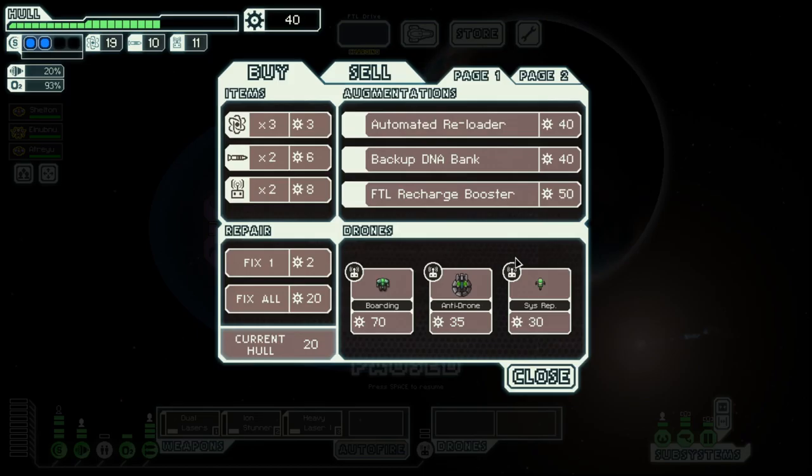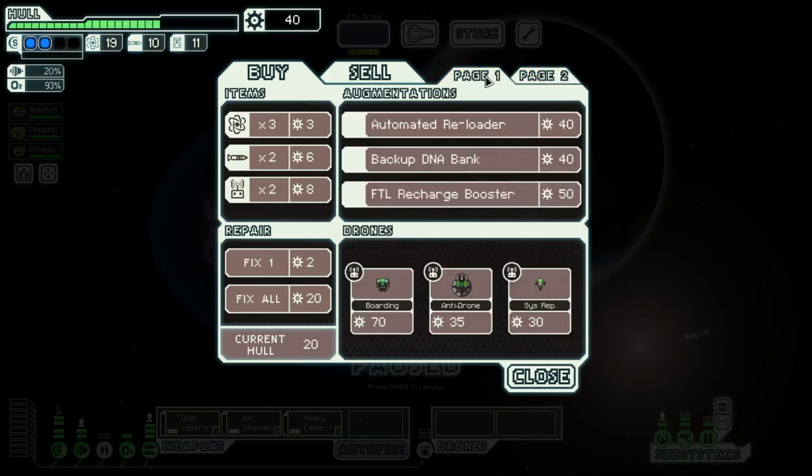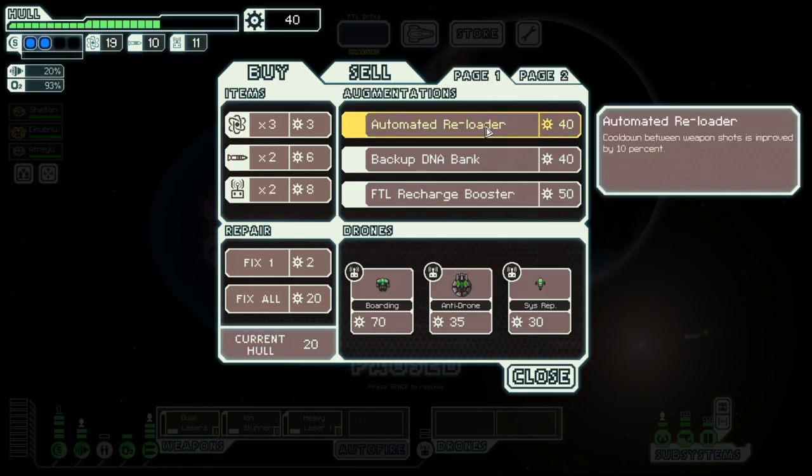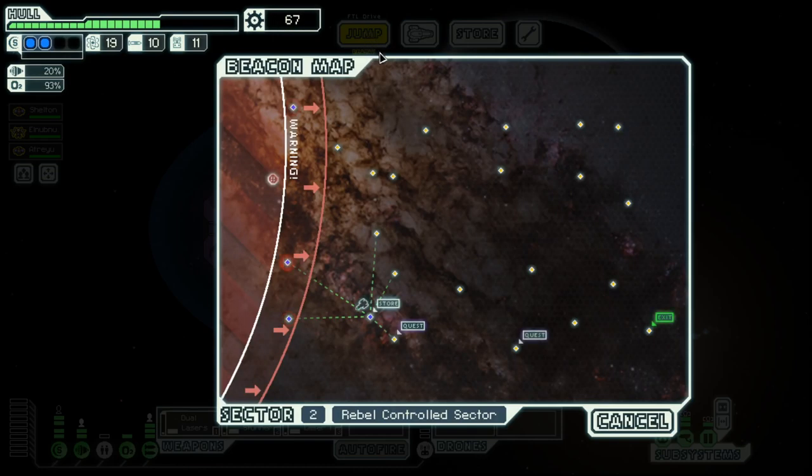What do we have here at the store? Nothing really useful — automated reloader, 10% faster loading. So, yeah. Let's go here, then to the quest, and then over.